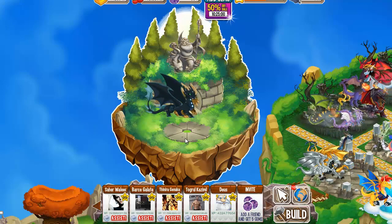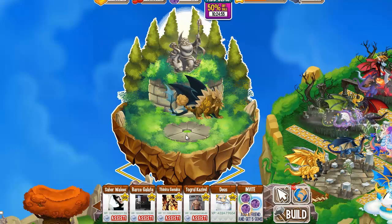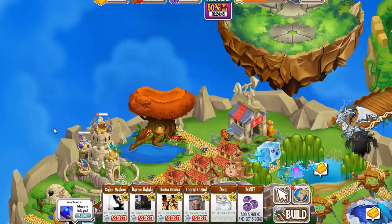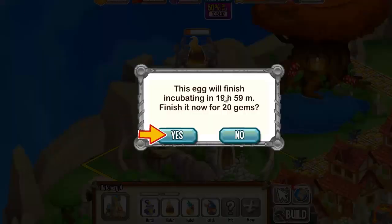For that I bred Terra Dragon with Dark Dragon and they have been breeding for 20 hours. I'm not going to wait for that so let's pay 90 gems and we got the Wizard Dragon ladies and gentlemen. This dragon will finish incubating in 20 hours.